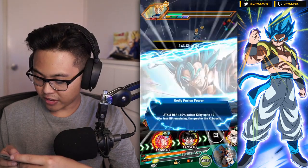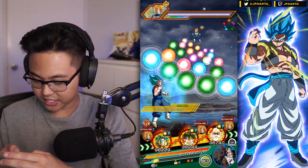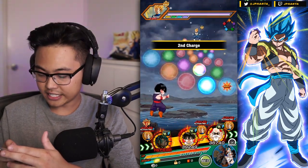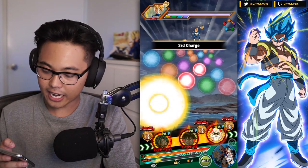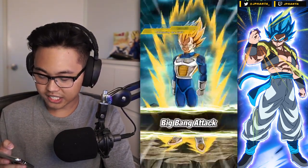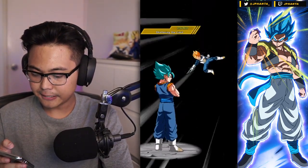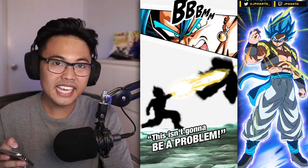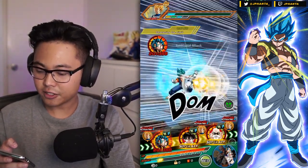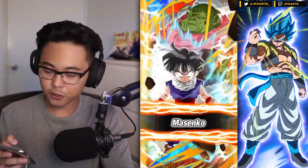Here we go, first phase. We got pretty much the rotation I wanted. I'm going to do the 12-key super for LR Vegeto so we can build up the attack. We are going to take a super attack — shouldn't be too much here — 16,000, easy. We'll have EZA Gohan on this rotation, the other rotation will have B-Pan, so we can have consistent healing, tanking, and damage output.